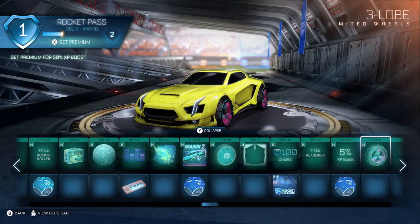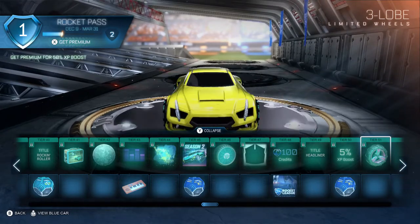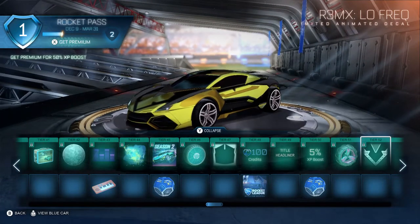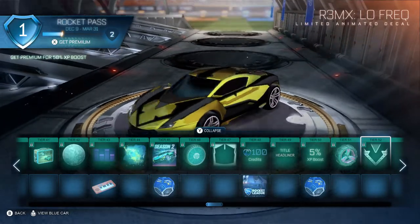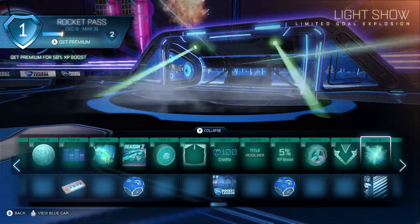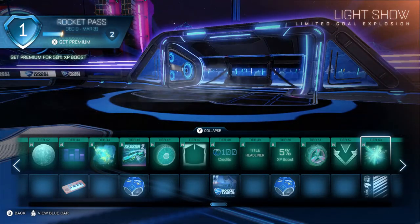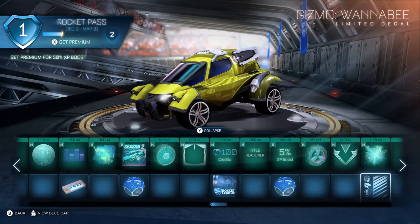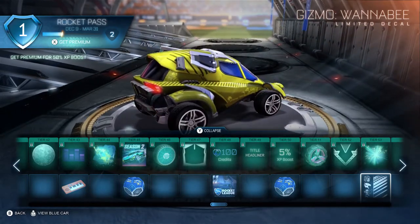Tier 51 is the Three Lobe wheels — those are cool. I hope they're painted actually, I'd like to see them painted. Tier 52 is Low Frequency for the Remix — that's cool. I like how it does the sort of pearlescent matte effect on the roof there. I hope that spreads across the entire pitch. Very good. Gizmo Wannabe — I like the sort of racing stickers on the side. It just looks funny on the Gizmo.